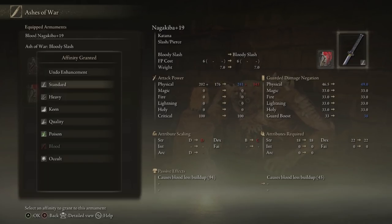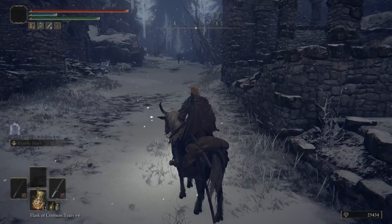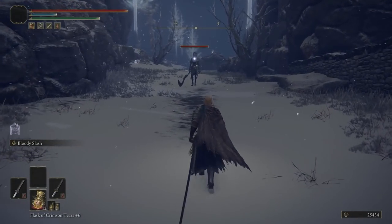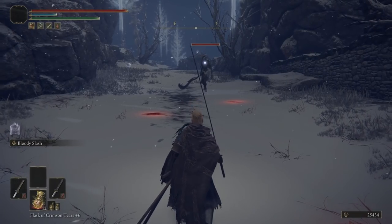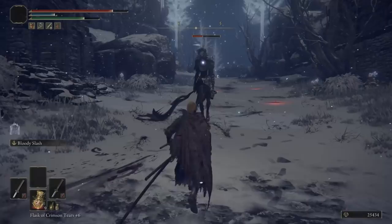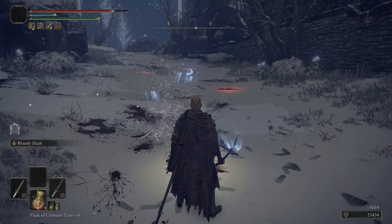You're going to choose Blood for the affinity. If you're using standard, there are no points in arcane under attribute scaling — you only see strength and dex. But if you go to poison, you'll see it puts a scaling in arcane. For beginners, I'll show you how bloodlust works: basically every time you strike an enemy, just imagine a bloodlust bar is building up. When it explodes, it takes a big chunk out of their health.